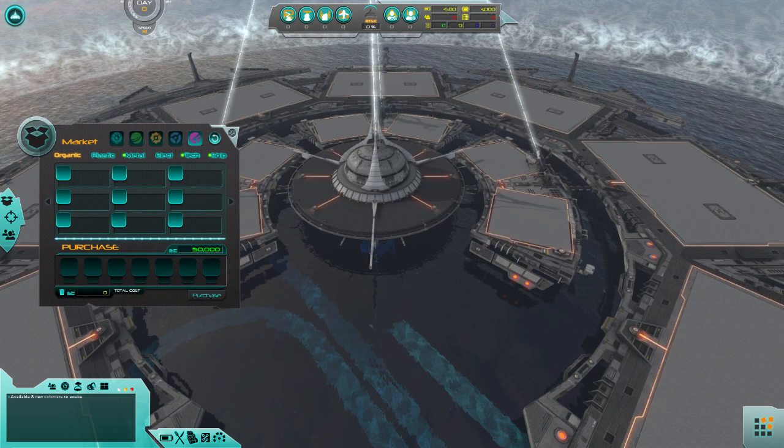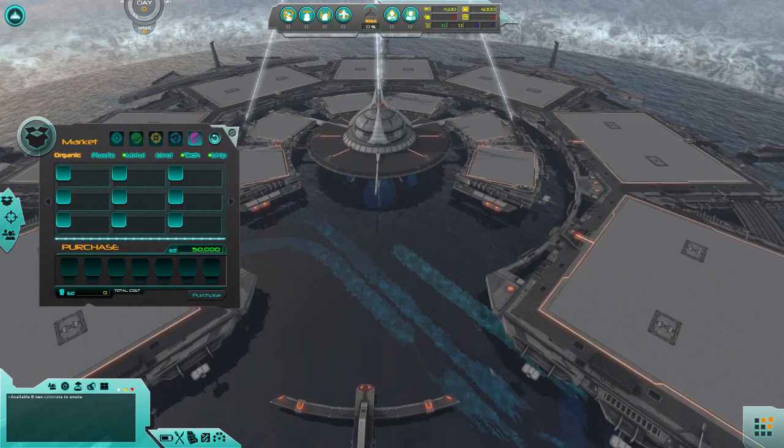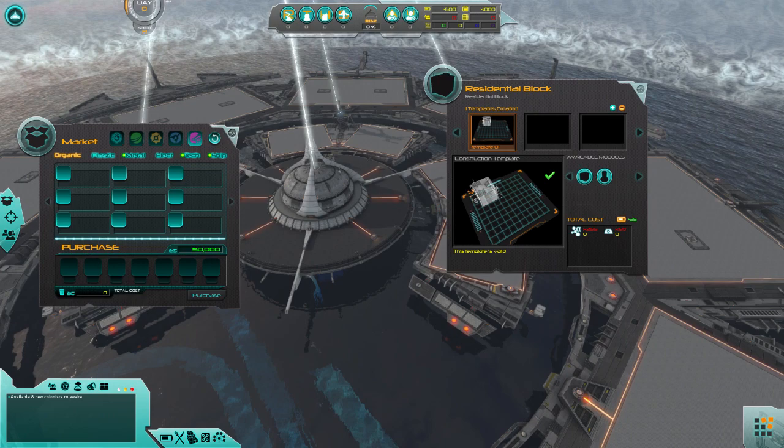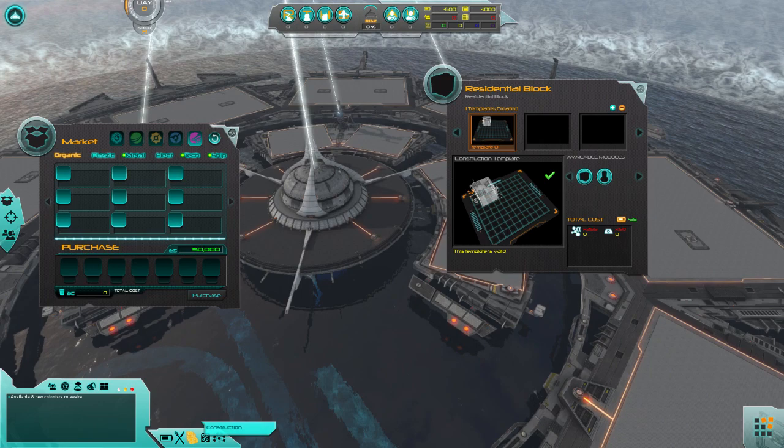Hopefully at some point we'll be able to customize this so it can look a little bit nicer, because right now I feel like I'm on a shipyard or something. Hopefully at some point we're going to be able to make an underwater base here. But as it stands, I've got this menu open — it's important. This menu is also important. This menu down here in the bottom left — unfortunately I can't show my cursor, but you guys can see where things light up.